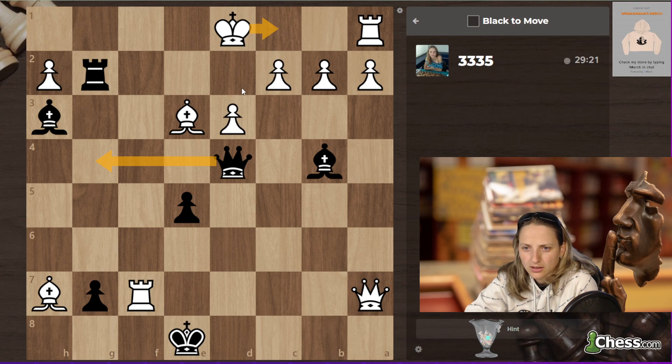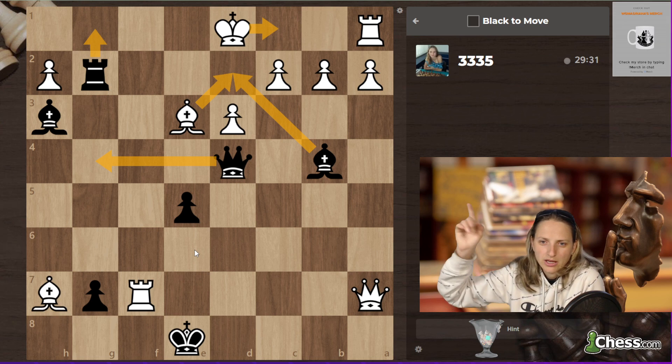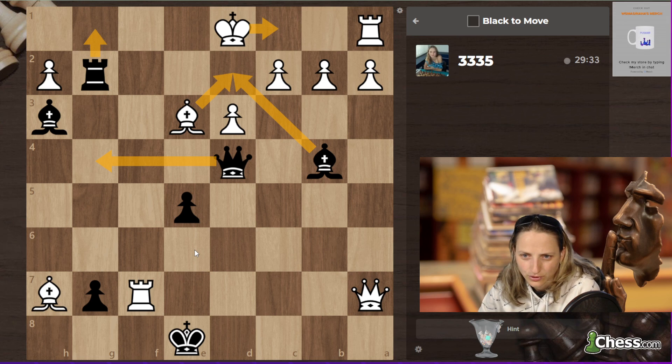So queen g4, king c1, bishop d2, bishop takes d2, rook g1. Even if he sacrifices the queen, I think he's going to lose it — ending everything on the first try too.